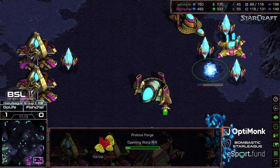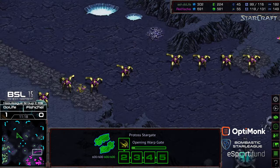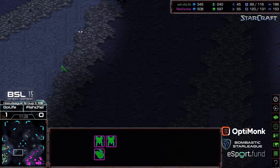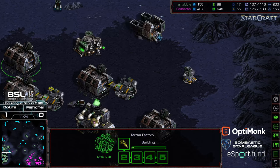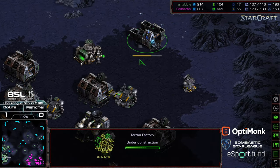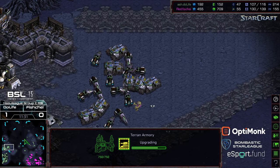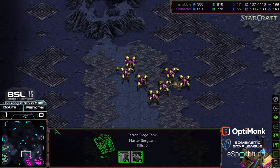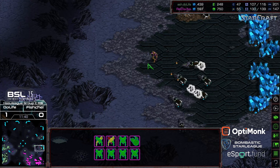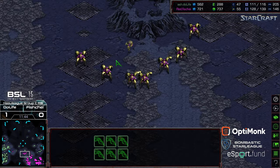First arbiter is on the way. Still want to see Fisheye take a more aggressive stance forward toward that northern spoke. Not that far away from plus-one weapons finishing — significant supply lead for Fisheye, though keep in mind a good portion of that is in workers. A vulture sweeps and takes care of a zealot to the right-hand side.